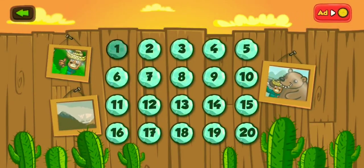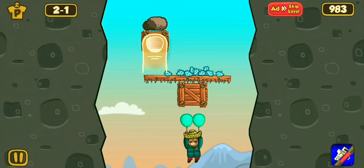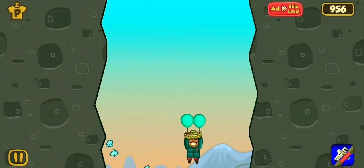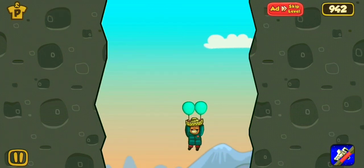Viewers, today's gameplay is Amigo Pancho. Here Pancho is going to reach the top of the mountain. Just drop the stone to fall all the spiky cactus. Here we save the man, Amigo Pancho.